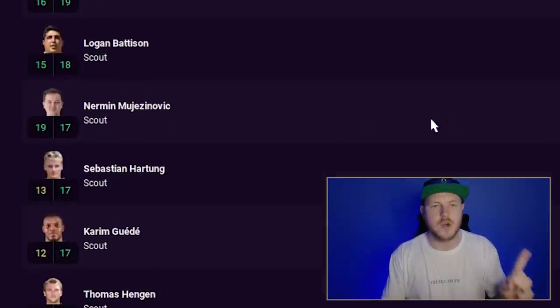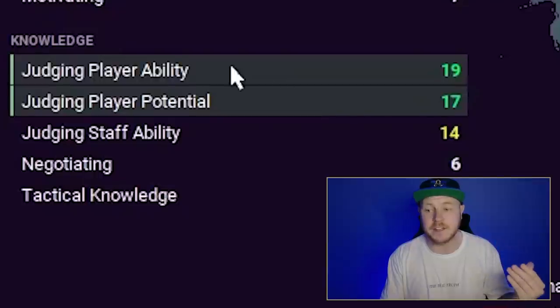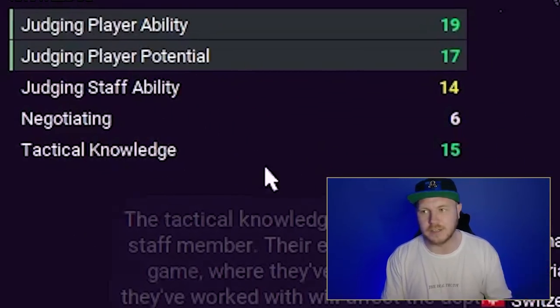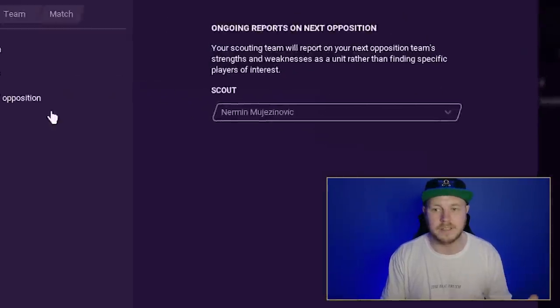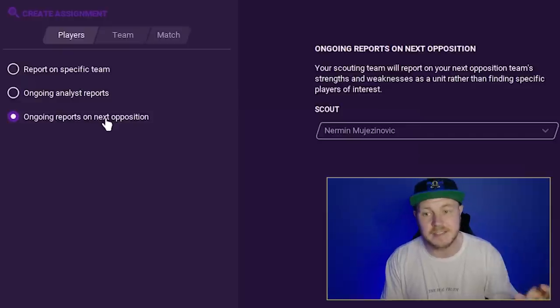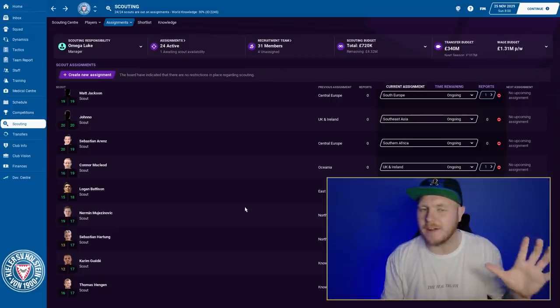Once I had enough scouts to cover every region, I had a few left over and used them cleverly. One scout with high tactical knowledge, good judging of player ability, strong data analysis skills, and 15 attacking knowledge — I've set him up to scout my next opponent on an ongoing basis. You can change the assignment type to 'ongoing reports on the next opponent.' Before every game I now get a report back telling me my next opponent's strengths, weaknesses, and likely formation so I can prepare. It's a really handy tool if you have enough scouts.